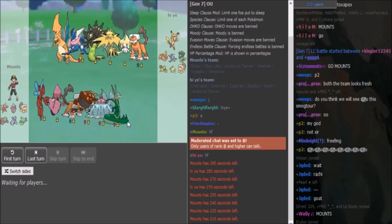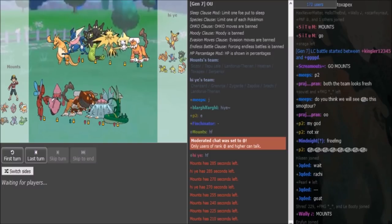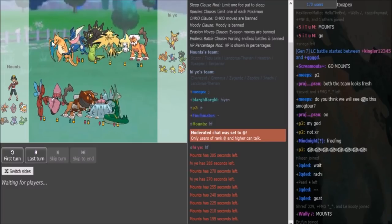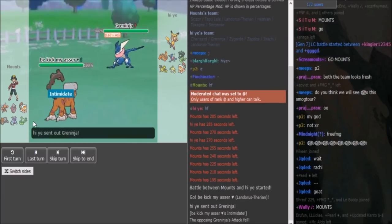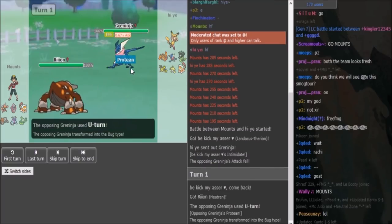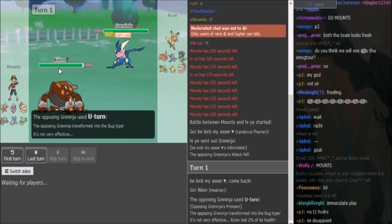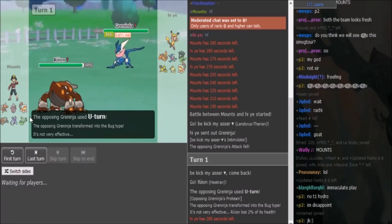And Serperior with Substitute Leech Seed most likely. I would probably lead with Greninja if I was Hei, because I don't see Mounds leading with Toxapex when there's Lando, Zygarde, and Zard. There's a lot that scares off Toxapex in this game. Toxapex is most likely gonna come out scouting for Scarf U-turn Greninja or scouting for Ice Beam. He's gonna go for U-turn here most likely, but Mounds has to scout for Ice Beam. Greninja was fine in the sense that it covered U-turn, Ice Beam, and also covered the potential Extra Sensory if you switch into Toxapex.